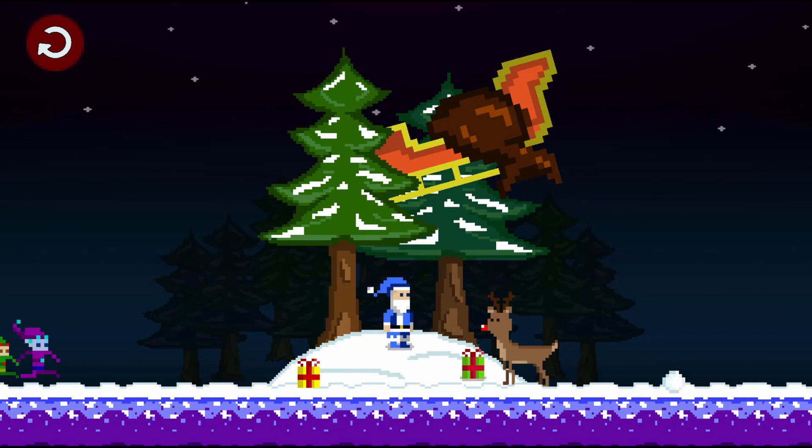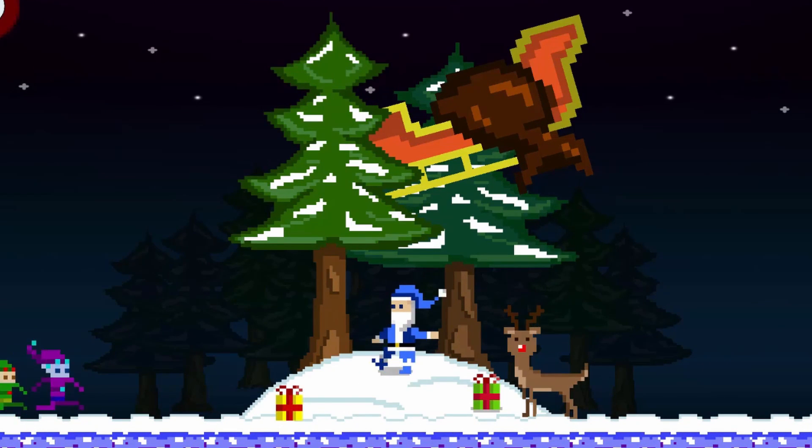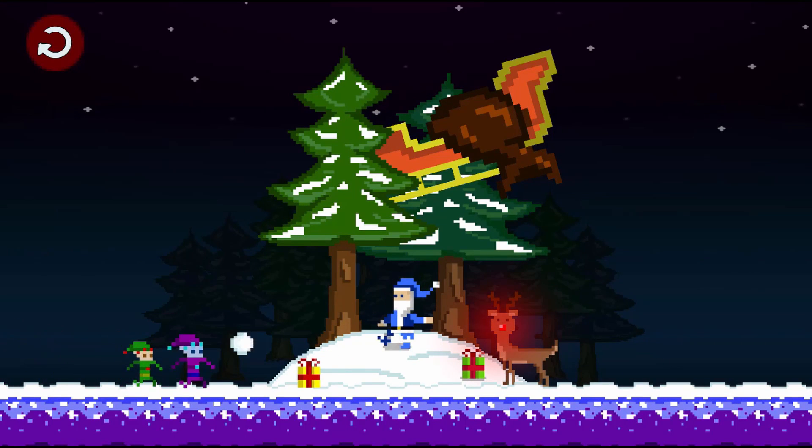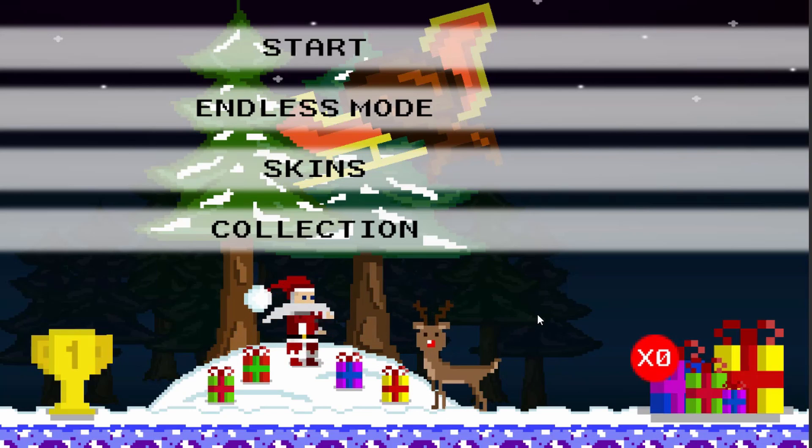Let me explain. Every now and then he can activate his super red nose and slow down the time, but only for the enemies. You can continue to throw snowballs normally and crush the trolls. I play tested this feature and I loved it. It looks cool and also helps you out to increase your high score in endless mode.